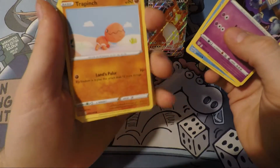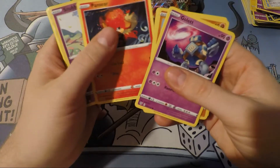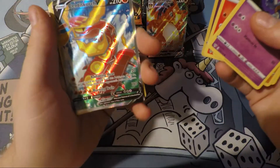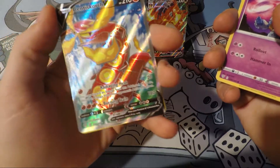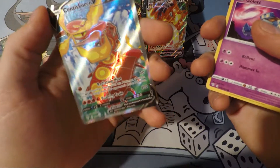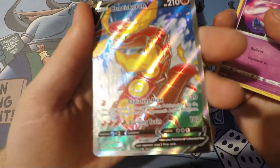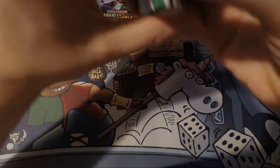Oh, look at that — I love when they do this. It's yarn. Yarn and clay. I love when they do that. I hope I can see it peeking out. What is it? Boom! Centiskorch! Centiskorch. Wow. This box has been awesome.